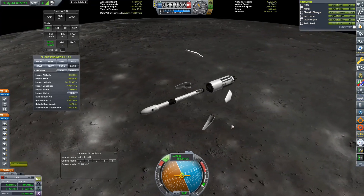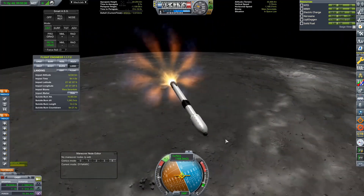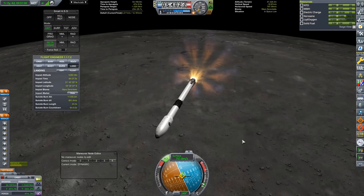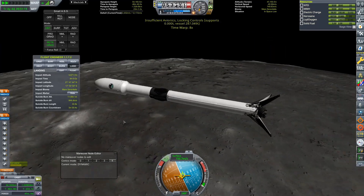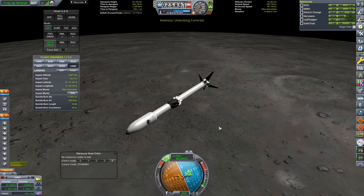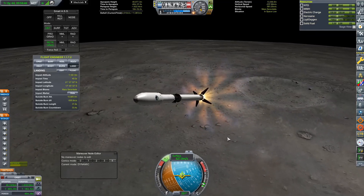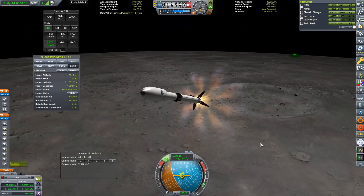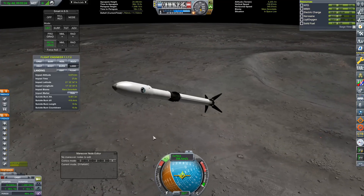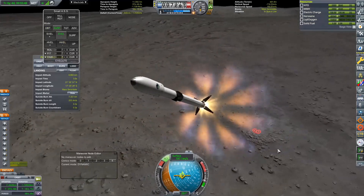We are getting some weird flashes — that is probably a bug from using 1.10 and Scatterer, or the TUFX config I'm using. It doesn't happen when I use Jesus Rodriguez's configs, so yeah, it's probably that. We are coming down now, and let me tell you, this was really, really difficult. I had to perform a suicide burn to perfection to get this down. Because the Merlin 1D — the 9 Merlin 1D engines on the Falcon 9 first stage — are throttlable, but on the moon's gravity is so low that even at minimum throttle you're still going to go flying up.